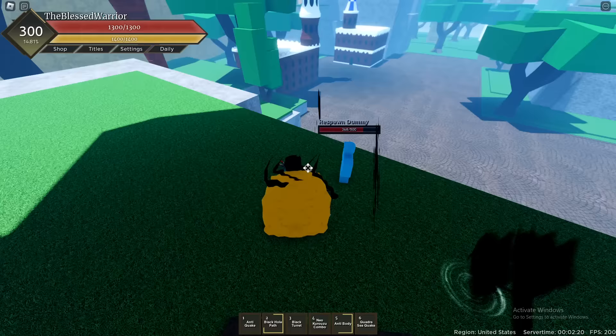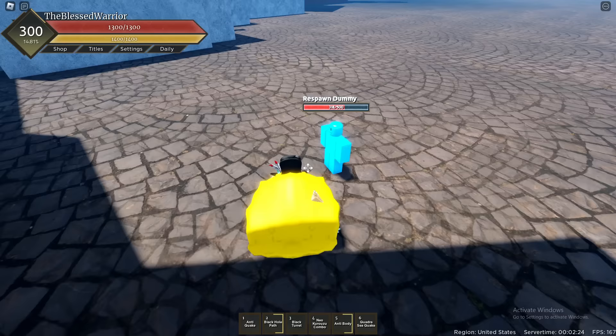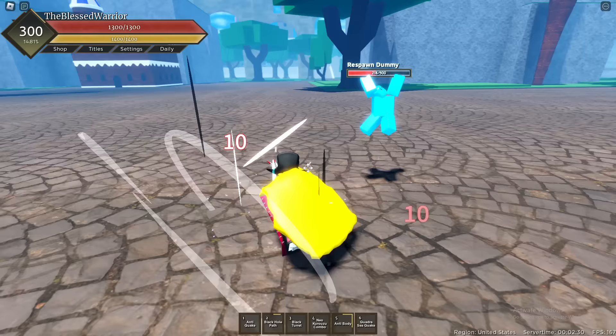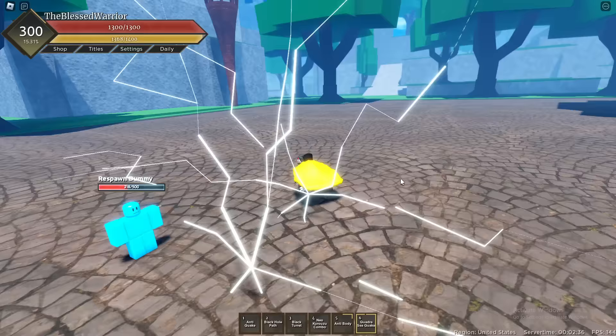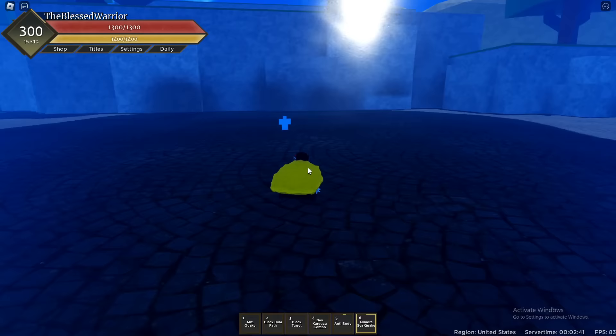Let's move on to the final move - Quadra Sea Quake. Let me get out in the open so we can see it better, because there's gonna be a bunch of tsunamis coming in. There we go - let's use it. Boom! And there are the tsunamis coming in. The damage is really good on this move - as you can see, that's some crazy damage.